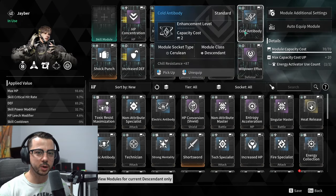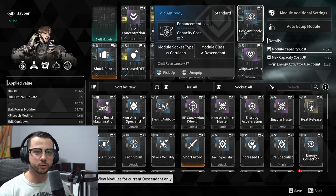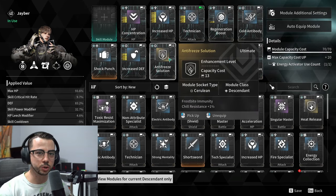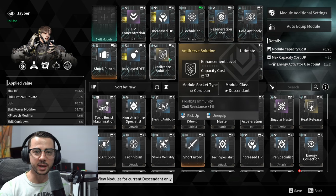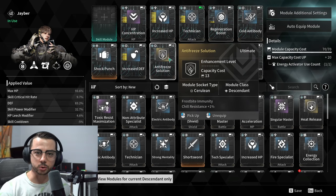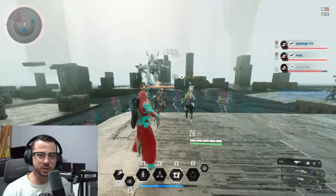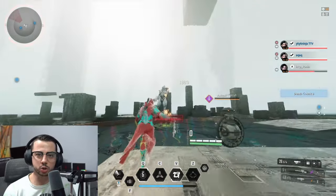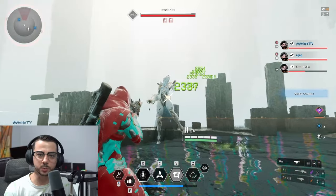For the Descendant Modules, I recommend Cold Antibodies, as this is going to give you a Chill Resistance of plus 87, and Antifreeze Solution, which is going to give you Frostbite Immunity and Chill Resistance plus 1%. In this boss fight, I typically like to start on the left-hand side, and I'll go ahead and place my turret and get it charged up while I'm waiting for the boss to fully spawn in.